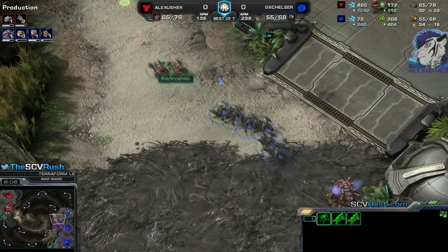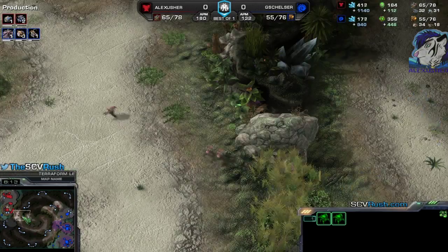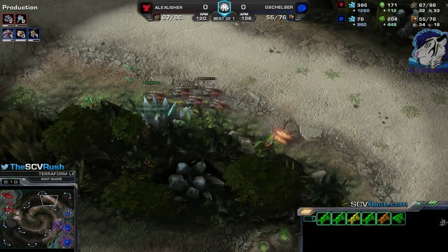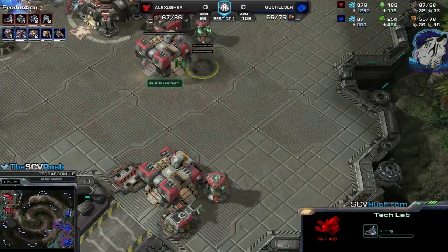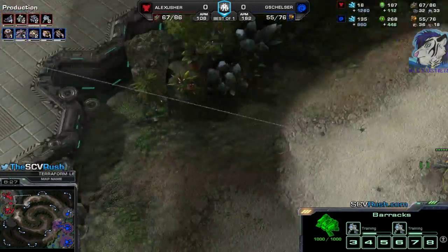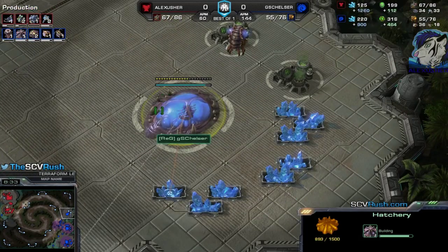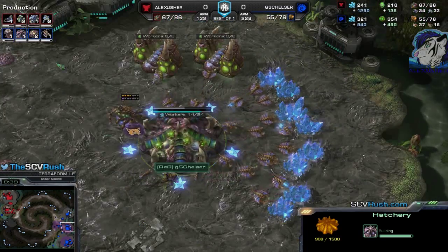With the Roaches now out of the field, this Hatchery took some damage — bye-bye Hellion. But I'm not committing to it. So what will I do instead? I got a lot of Hellions, I'm producing and aiming for Tanks most likely, and I'll throw down a third Command Center, which is okay for now. Worker-wise we are equal.